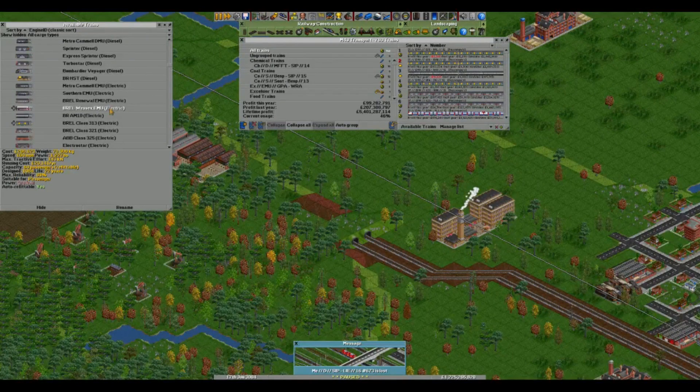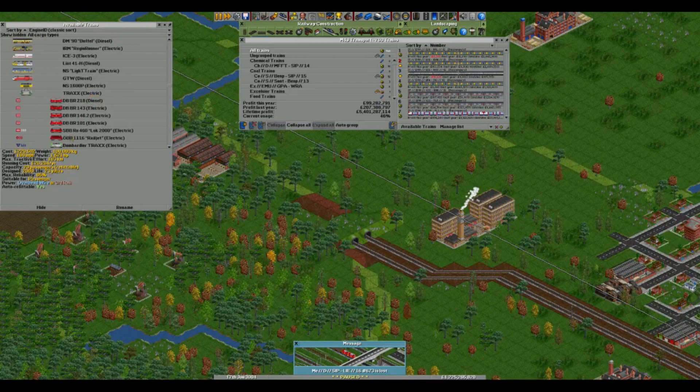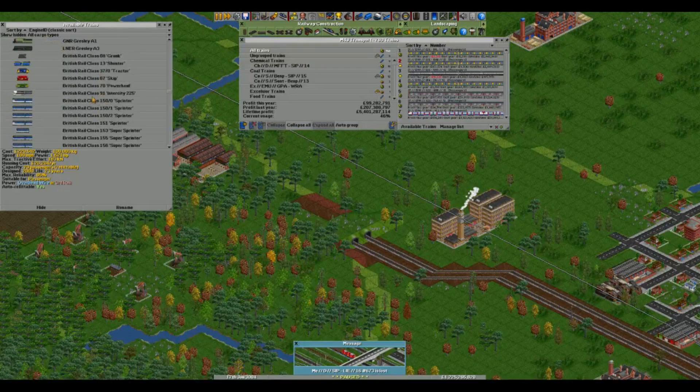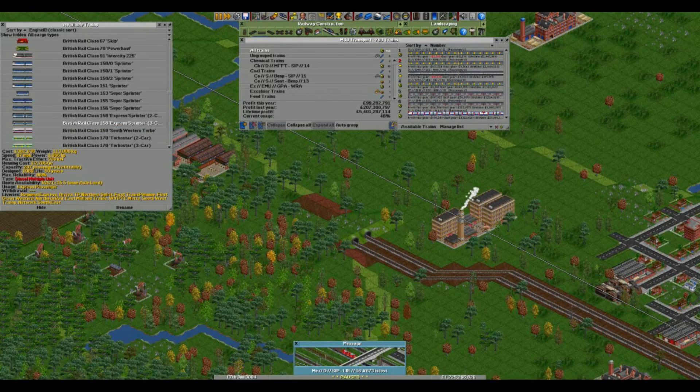So for example, this is a 321, that's a 313, that's a 325. And then you've got the Electrostars: the 450s, the 350s, the 385s. But these aren't fixed formation and they hold 70 passengers - 35 each - which doesn't seem very high. To put that in context: these hold 35 passengers each, so a 3-car train would be 105 passengers. This is a 3-car train at 207 passengers - almost double.